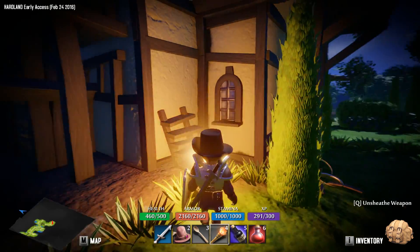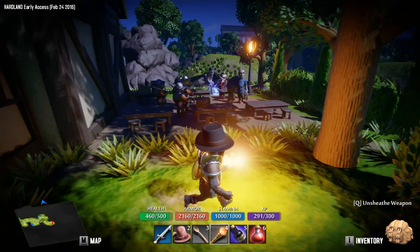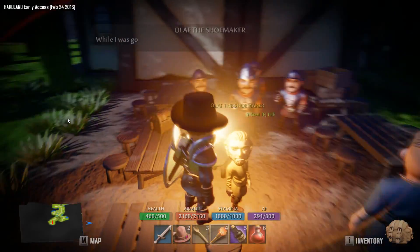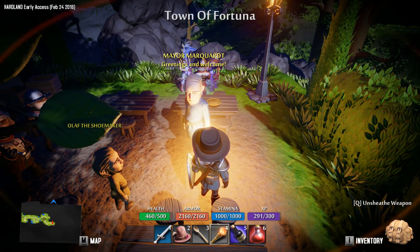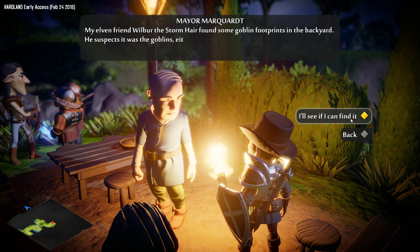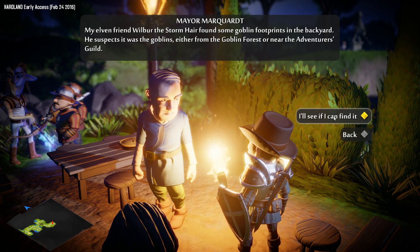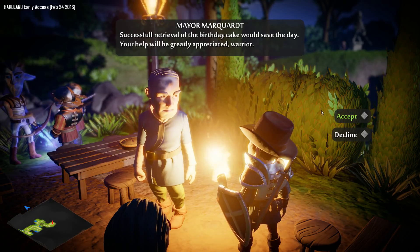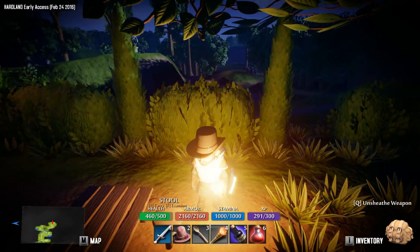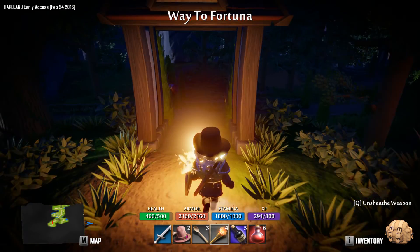We can't walk in there — well, to hell with him then. Why are barrels falling apart all over the place? Is that the mayor? Olaf the Shoemaker — 'What's occurring?' Oh, that is the mayor. 'Mayor, what can I do for you?' 'Someone stole my daughter's birthday cake.' Well, that sucks. 'My elven friend found some goblin footprints in the backyard — he suspects it was goblins, either from the goblin forest or near the Adventurers Guild.' Successful retrieval of the birthday cake would save the day.